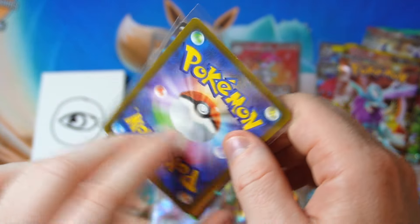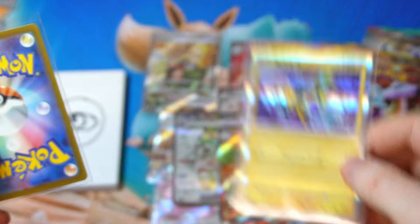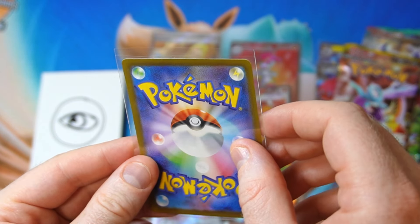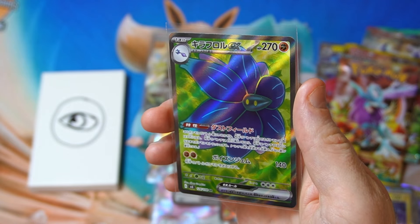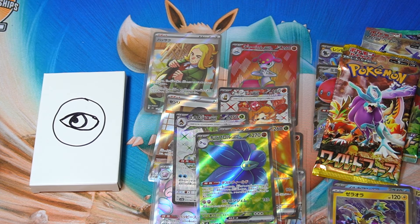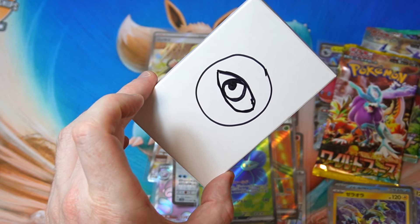Oh, that looks like a full art. Is that just a zero? Getting a Glimora — just a regular Glimora, not a shiny one. All right, last one.